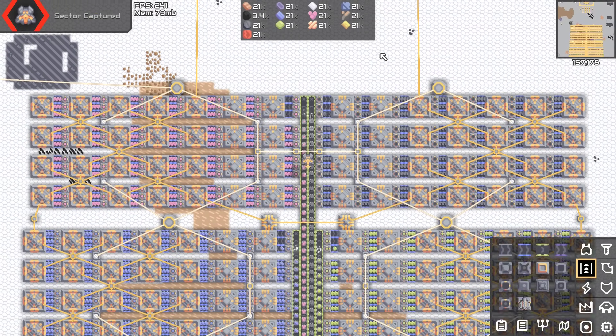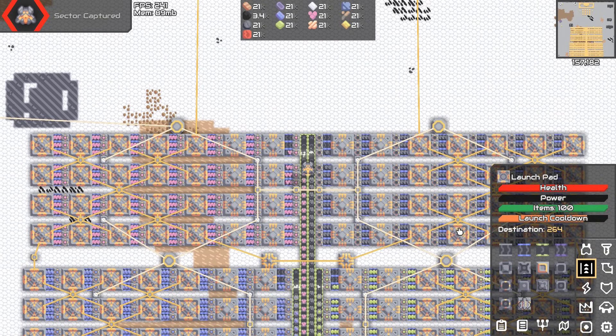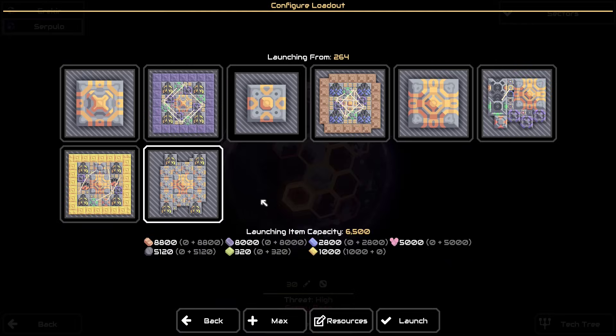Here's how I sync my launch pads: I wait for them all to fill up and I always have them turned off until I need to launch them, so they're all on the same cooldown. I also make sure that I turn the export hub off before I leave the sector because that could desync them. There's really no purpose to keeping them all synced, but it looks really cool — that's the only reason I do it.